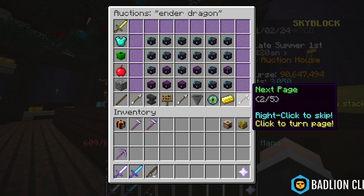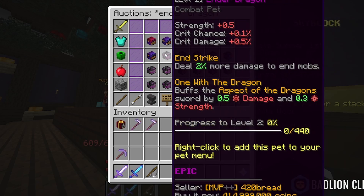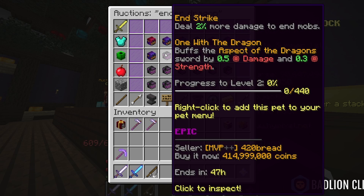So it's going to cost a pretty penny. As you can see here, a level 1 Ender Dragon epic pet will cost you 414 million coins.